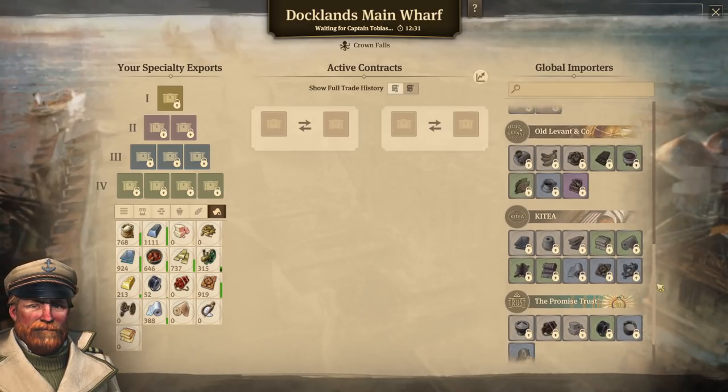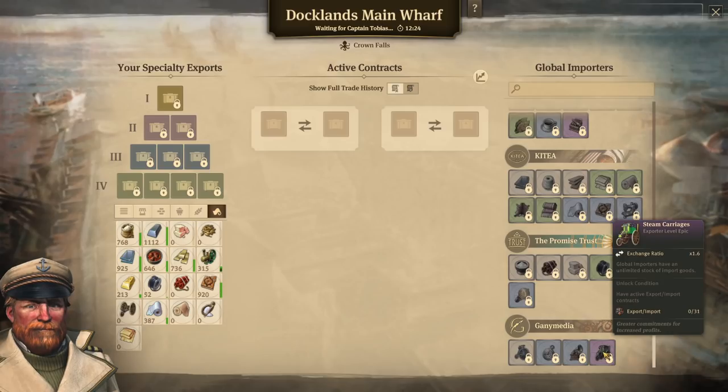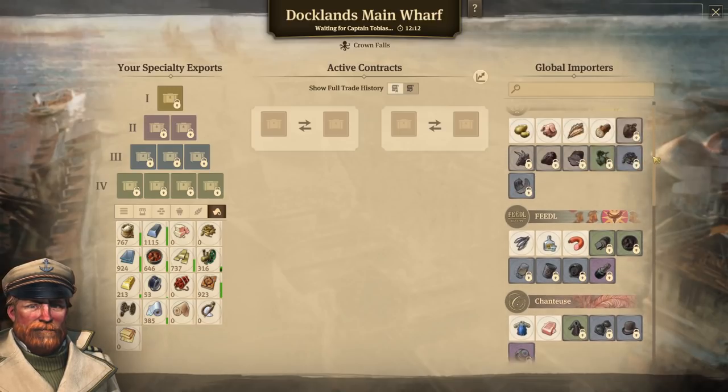Scholars also have a variety of things you can import for them. They all have their own unlock conditions, so you just hover over them and see what you need to do. Steam carriages, for instance, have a massive requirement of 31 contracts needed to unlock importing them. So just be aware of their unlock conditions.